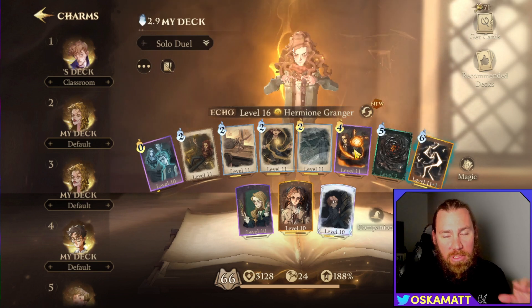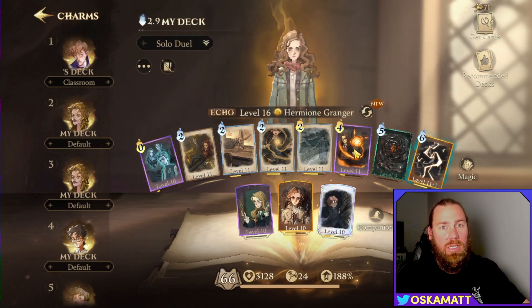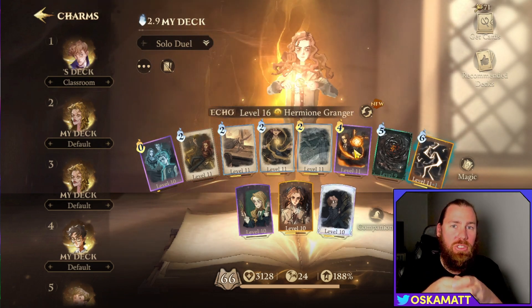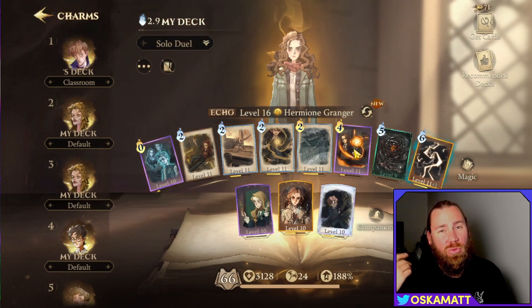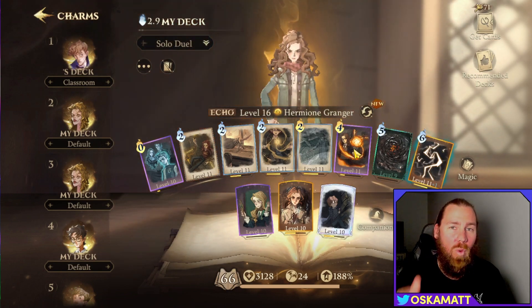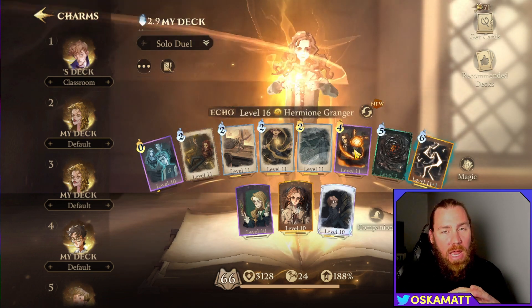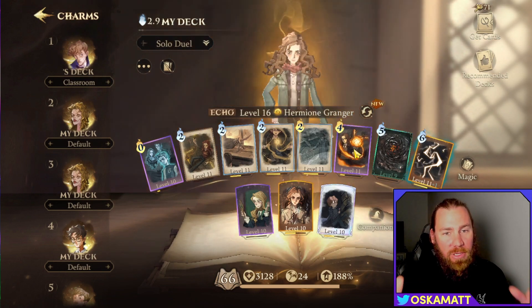Incendio is pretty much there for summons. If they drop their Locomotors, you run to one side, then the other side, and they should bunch together. Drop an Incendio just before they get to you — that will nearly kill them fully in one hit if you have it closest to the center. This is an absolute counter move to those pesky Locomotors.